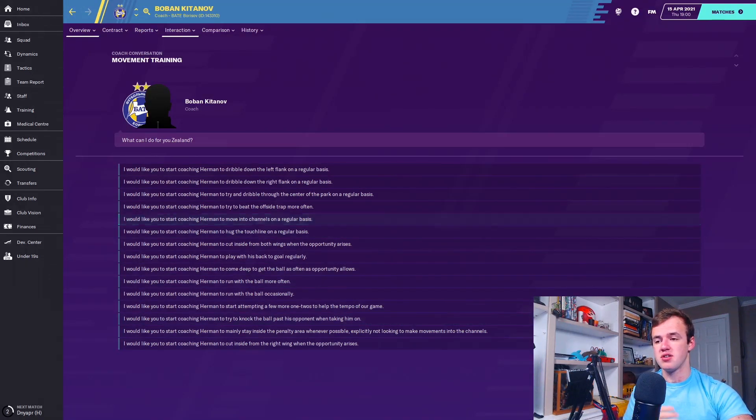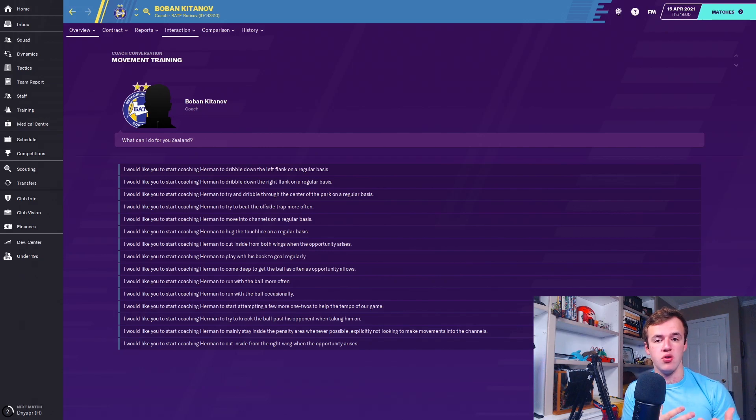Next on our list is 'moves into channels.' This is something you want to do with your primary creator, because this person has to be a creative force requiring decision-making, anticipation, teamwork, vision, and a little flair. Depending on how you want to play will dictate what somebody that moves into channels needs to do. Sometimes they don't need to be able to dribble at all — they definitely need to be able to pass, because they're making horizontal runs in between defenders instead of vertical runs trying to get past them. They need to be ready to receive the ball and get rid of it.